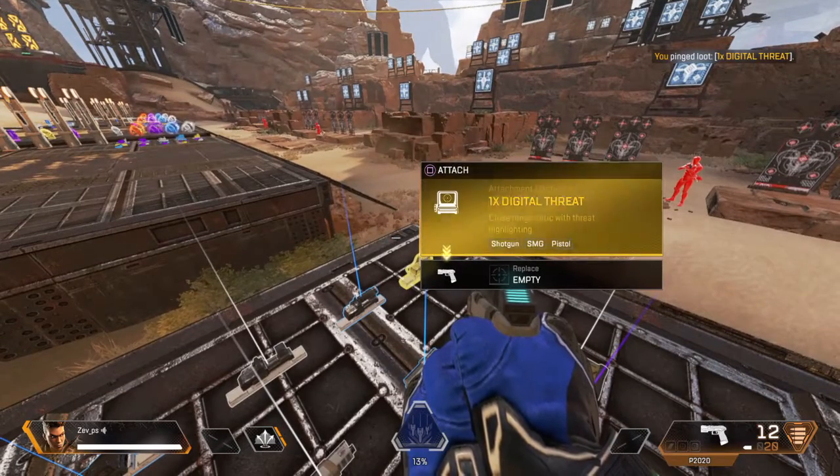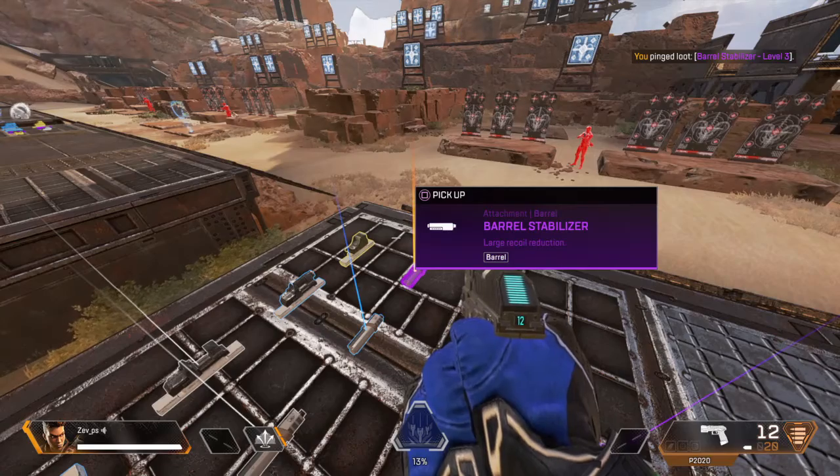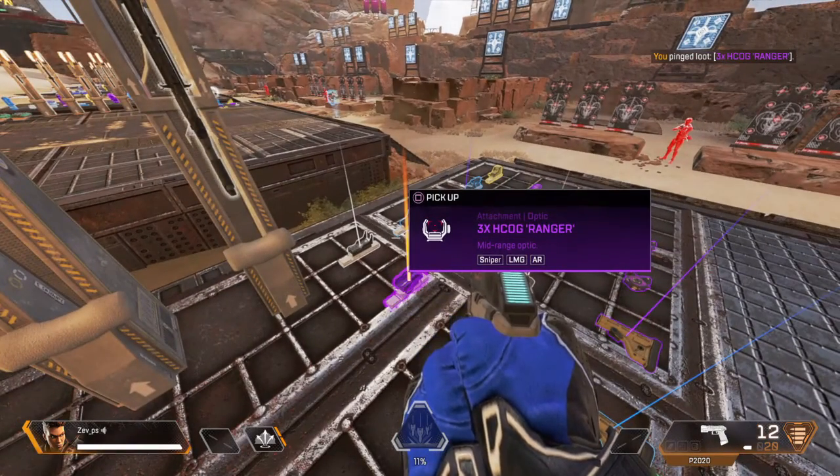Optics here. Close range. Highlights your enemies. Barrel stabilizer here. Level three. Helps reduce muzzle rise. Optics here. Mid-range. Always better than iron sights.